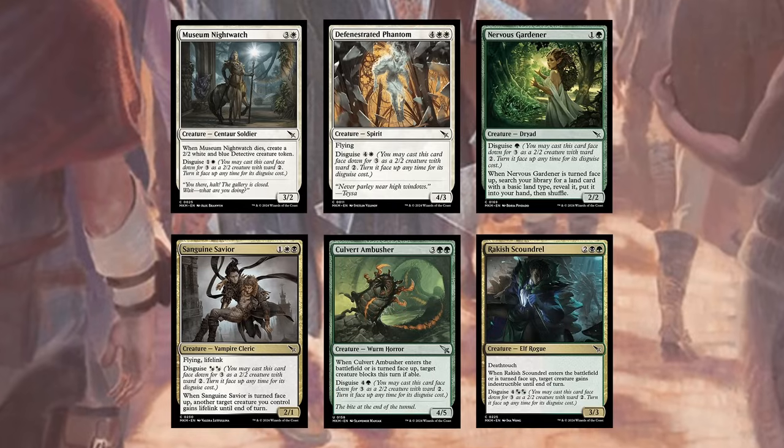I also opened some decent black cards like Tasia and an Assassin's Trophy, and I got some fixing, so I'm gonna build an Abzan deck. I also opened a couple of Surveil lands — those will be good for constructed, even in Modern. I'm excited to try those in Murktide and Temur Rhinos. I decided to splash black, but I don't do that lightly in sealed. If I splash one card I need three sources; if I splash two cards I need four sources. Here I'm splashing Tasia and Assassin's Trophy, so I need four sources.